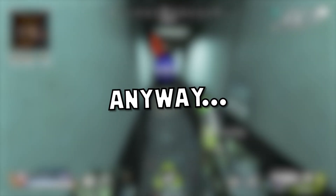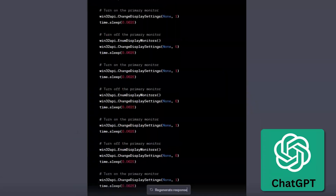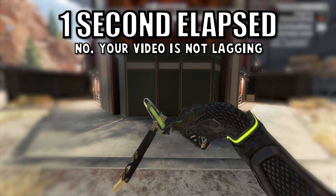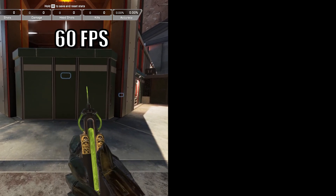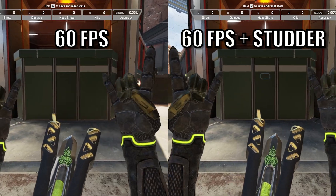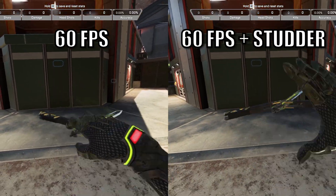Something interesting that I didn't expect came out of it. Anyway, ChatGPT wrote a Python program I like to call Stutter. What this program does is it causes my screen to stutter 8 times per second. Here's what 60 FPS in Apex looks like — pretty playable. Here's what 60 FPS looks like while stutter is running. You can really see the difference that it makes.